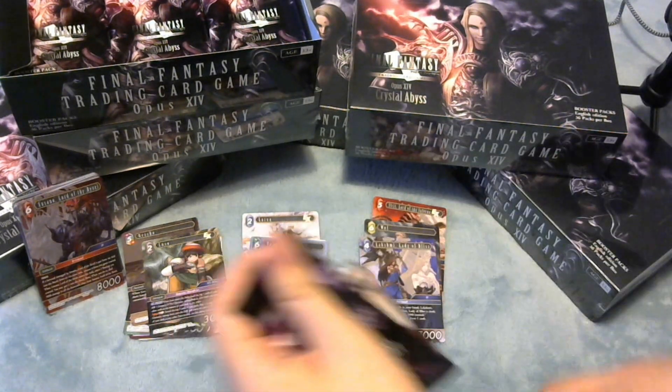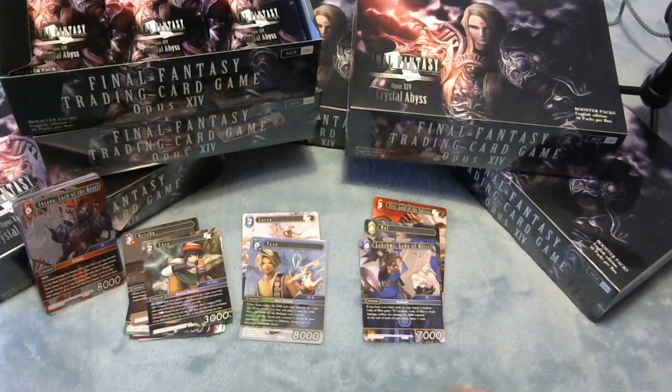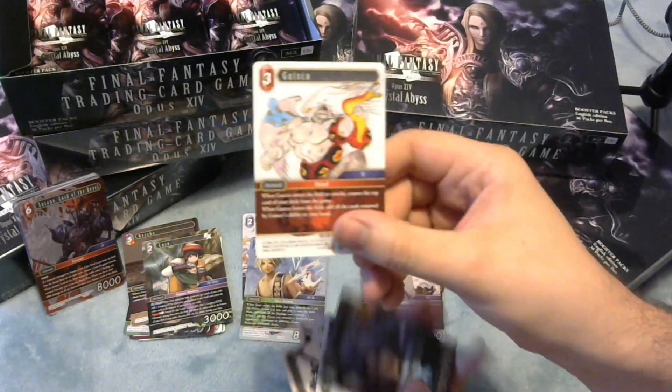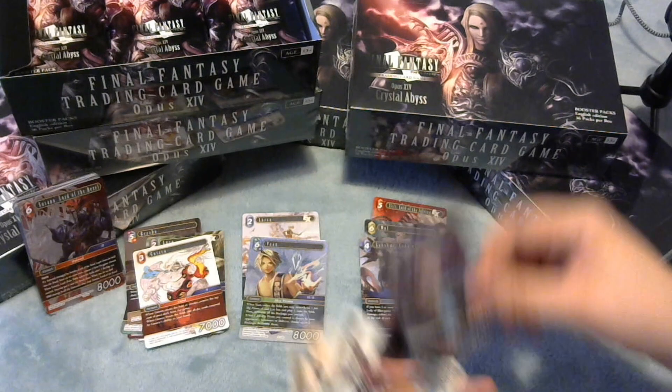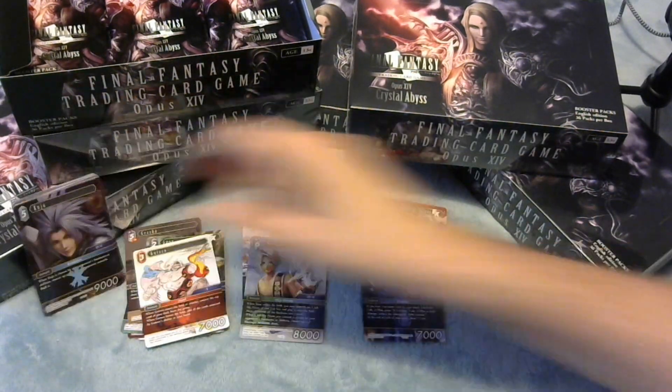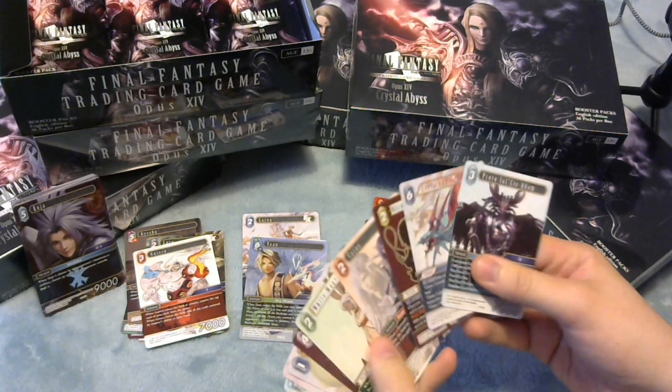New Leviathan looks very good as well. I wasn't too sold on it at first until I realised that it lets you recur Porom and Porom lets you recur it. Got another copy of Gutsko here - great hero. I'm really hoping I can get a couple of playsets across my boxes. Foil Kuja - nothing too much to write home about.